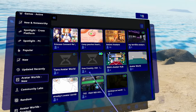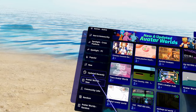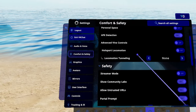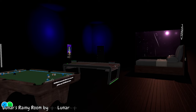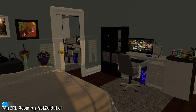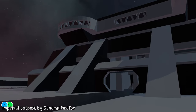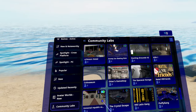Avatar Worlds New is exactly as it sounds — new worlds where you can find avatars. The Community Labs tab can only be found if you have it unlocked in settings. Head to Settings, Comfort and Safety, and scroll down to Show Community Labs. These are very new VRChat maps that have just been uploaded with no guarantee of quality or optimization — they haven't been moderated at all. This can range from the worst things you've ever seen to hidden gems that haven't gotten popular yet. Visit with your own discretion.